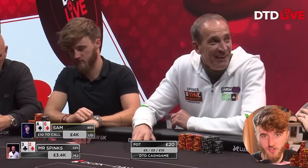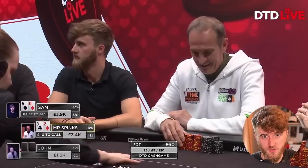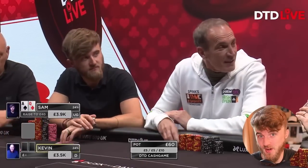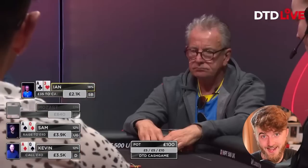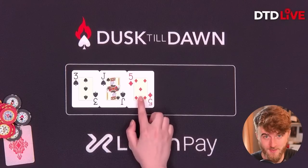In this next one, I open under the gun to 40 with Ace-Queen offsuit. The suits are going to become relevant: I have the Ace of spades and the Queen of diamonds. I get called by the button, small blind, and straddle, so we're heading 4 ways to a flop of Jack-5-3 with two spades and one diamond.